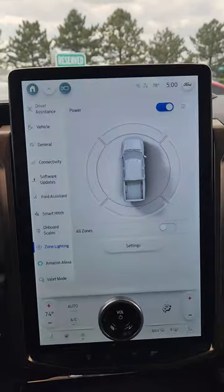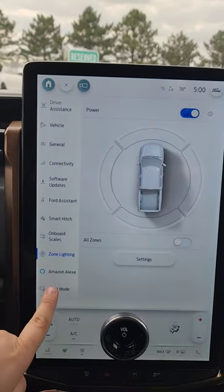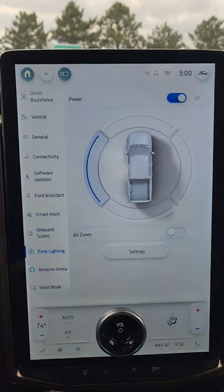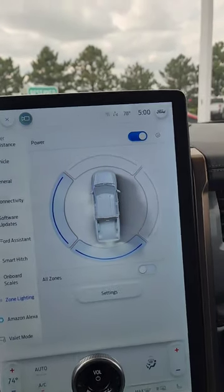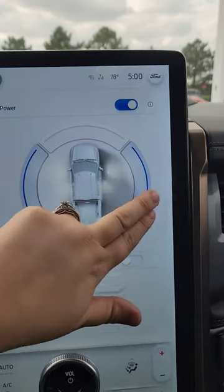I'm in Tim's Lightning to show you. You get in here, you're going to turn on the vehicle, come up here to Controls, go down to Zone Lighting, and just click on that. It's that easy — I now have the bed lit up. You can't see it right now because it's too bright out.